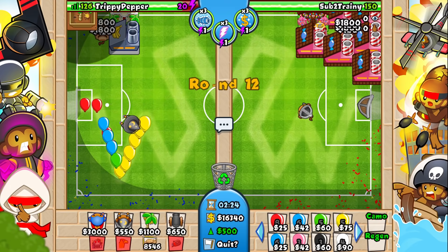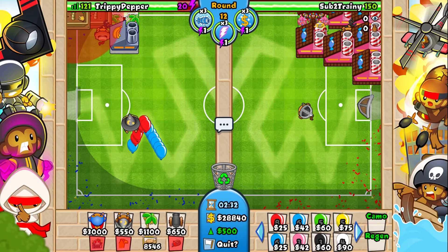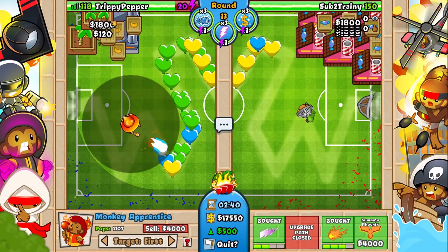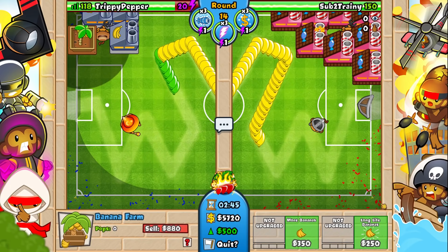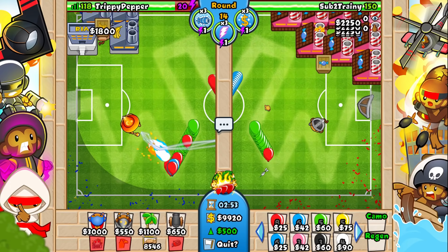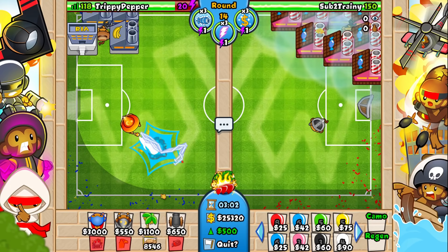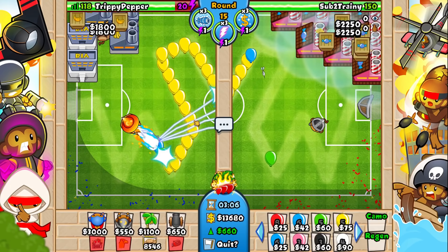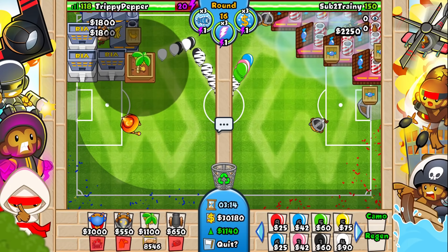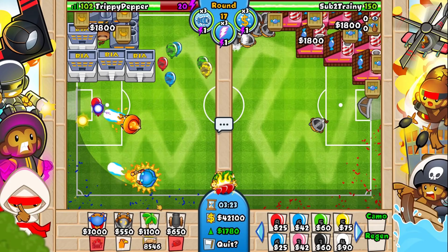I think I placed a farm wrong so I can't fit a third farm along here — that's really annoying me. Whatever, it doesn't really matter because we're going to have so much money anyway. Let's get that upgrade so we don't leak anymore. Hopefully he doesn't rush me and starts getting up the dart monkeys soon — he's going to need them soon because it goes really fast. Like 10 or 11 minutes in we're already going to see our first ZOMG, and you need time to place like a hundred zero-zero dart monkeys.